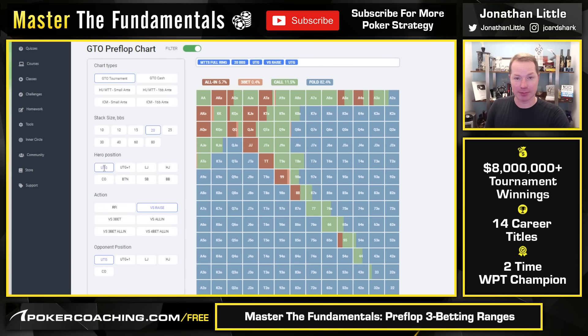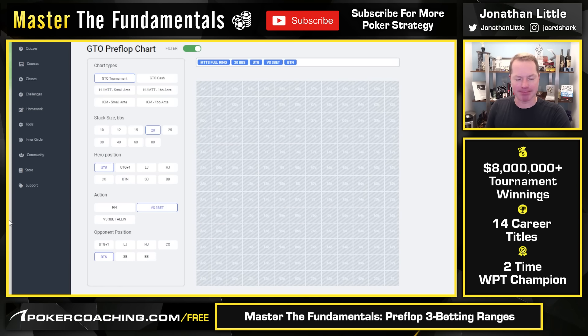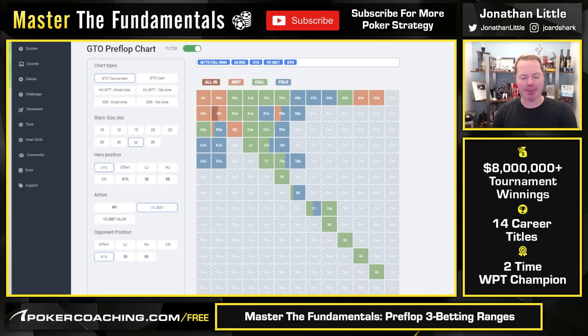Now let's discuss what under the gun should do versus a 3-bet from the button, 60 big blinds deep. From out of position you do a decent amount of 4-betting — the hands that 4-bet are literally only aces, kings, queens, ace-king, and then a few suited ace-x blockers like ace-4 suited and ace-3 suited, plus a little bit of king-9 suited. We're calling everything else we want to continue, but our calling range is actually pretty tight: only the best suited aces, good suited connected hands, pairs, and ace-queen offsuit. You have to be very cautious when someone 3-bets you when you are out of position playing deep-stacked.